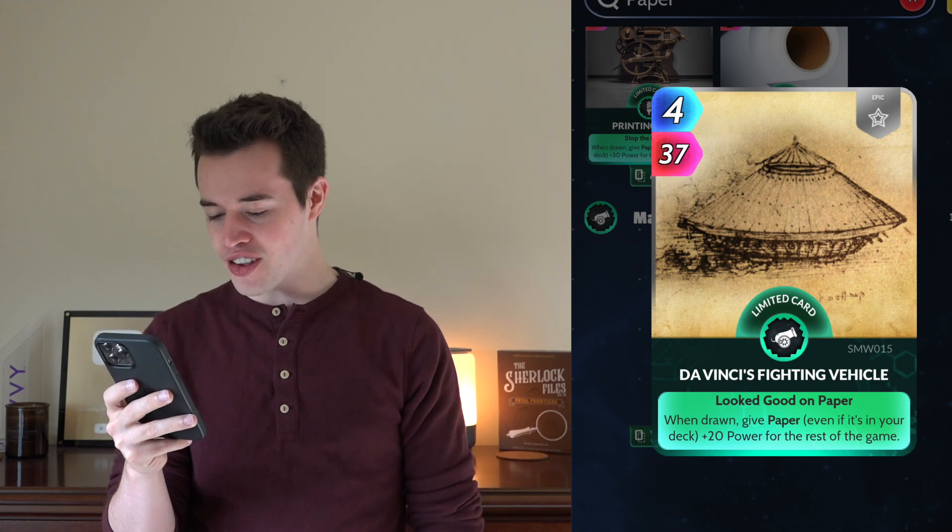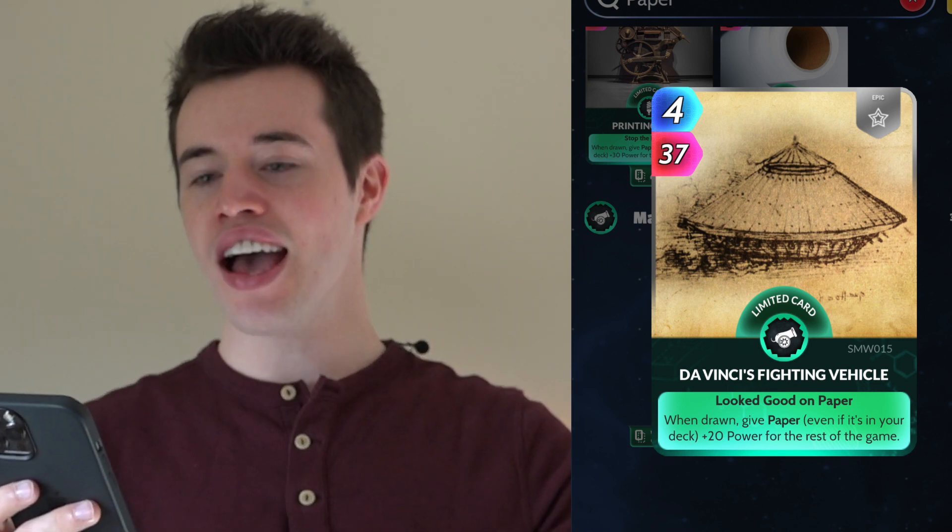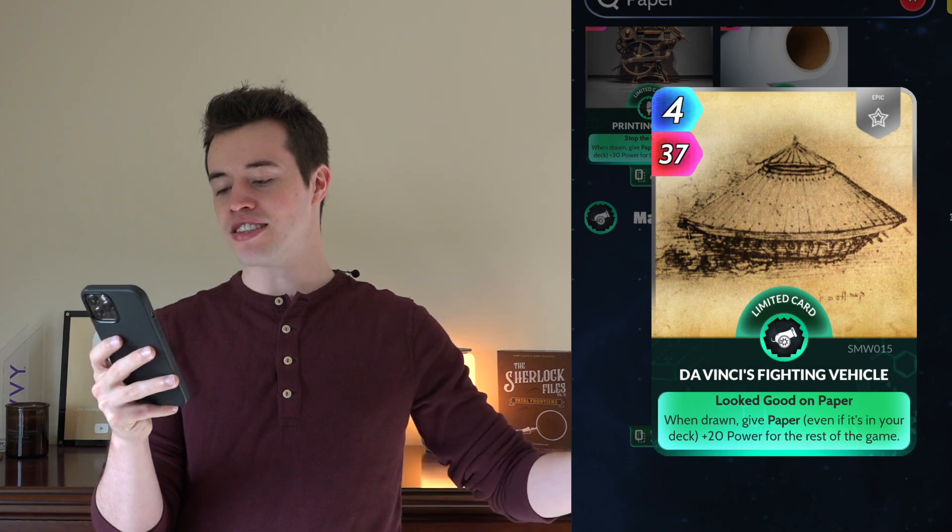Da Vinci's Fighting Vehicle: when drawn, give Paper — even if it's in your deck — plus 20 power for the rest of the game. So those are all of the cards that target Paper specifically, and if you played all of those before you played Paper, Paper would only cost about 4 energy and would do a little over 150 power, which is amazing.